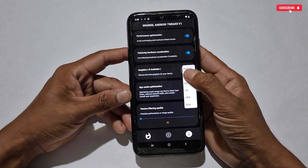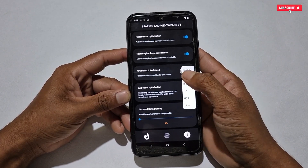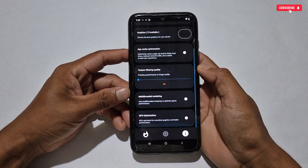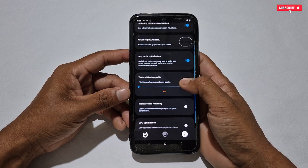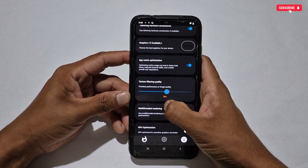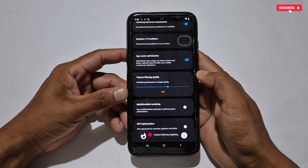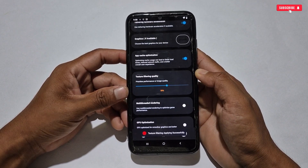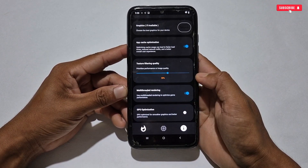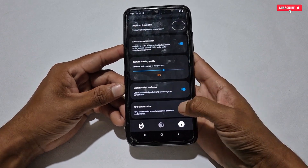The next tweak is Graphics — this may not be supported in all games, but you can try it. You can select graphics quality between Smooth, Balanced, and HD — choose according to your phone. The next tweak is Texture Filtering Quality, which optimizes your gaming texture and helps improve performance while gaming. I suggest keeping it between 50 to 60 percent for better image quality. Simply activate the remaining two tweaks as well.